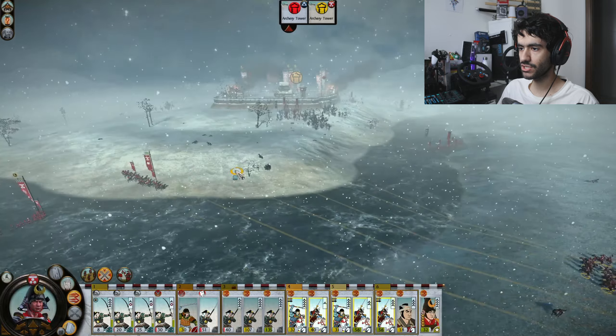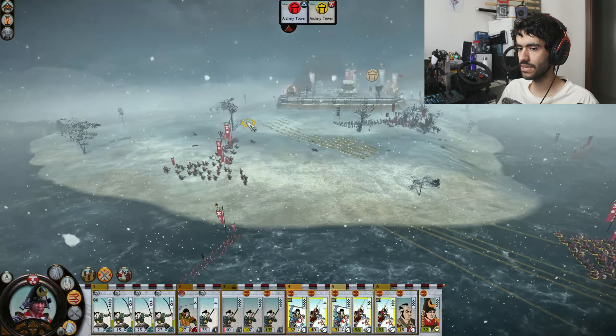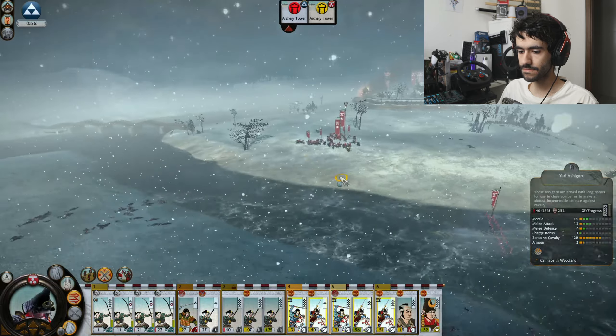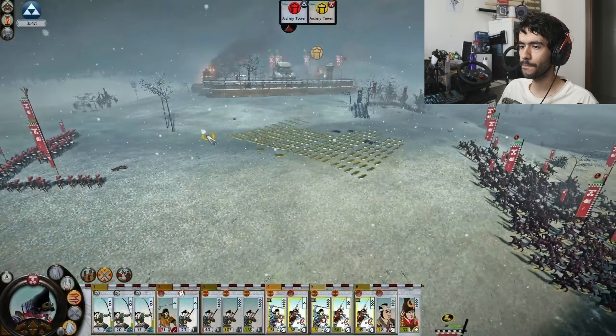No matter how well you micromanage them, you are going to take losses. You will just slowly but surely be worn down by attrition. The enemy army has such high quality and such a high number of high-quality units that I don't see how I could overcome this. Maybe if I had one unit of guns — one unit of guns would have been able to tip this in my favor. Would have gotten good kill counts and assisted with a morale shock. But I do not have guns firing on them. I just have pure melee power, and it's just not sufficient.